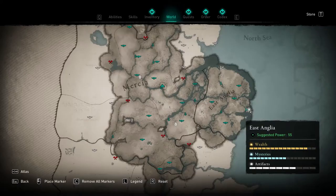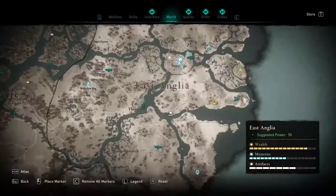Hello everybody! Inside of the east side of the East Anglia region you can find Peninsula, where you will discover Cursed Area Artifact.